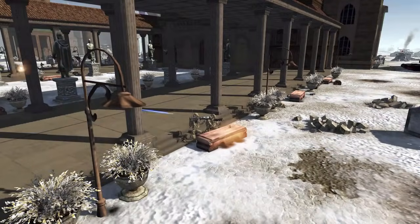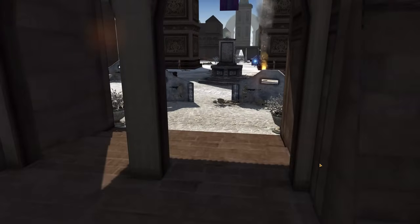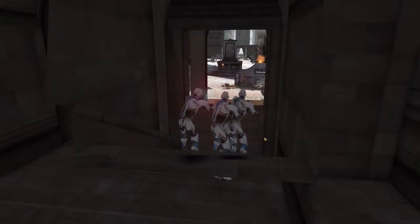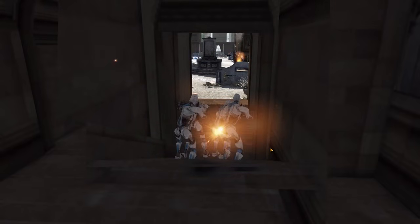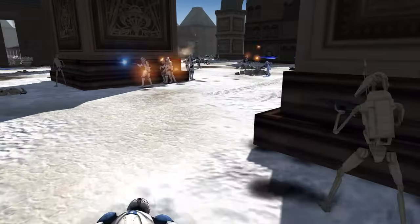There are still more droids further back firing away, and a couple droids at the entrance to this area. Even a Magna Guard is still alive back here — not sure what they're doing, just chilling and vibing, getting shots off. Not sure how effective the Magna Guards have been during this entire thing — maybe they got a few kills here and there, nothing too crazy. More clones going down over here.